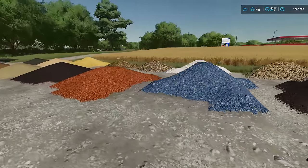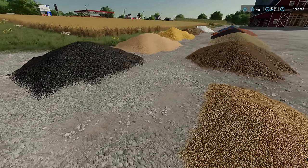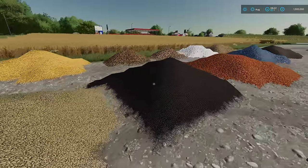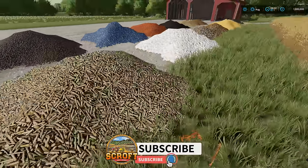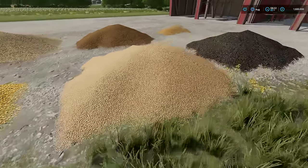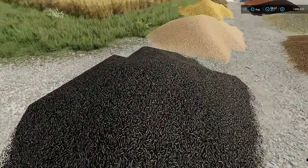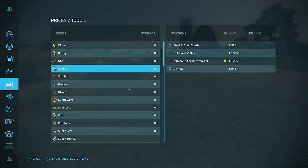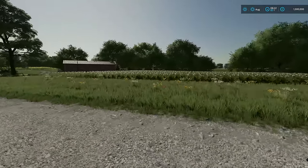So out of the 14 crops available, I've put all the crops on the ground here. We've got wheat, barley, oats, canola, sorghum, berries, sugarcane, cotton, sugar beets, potatoes, corn, soybeans, and sunflower seeds. So out of all these crop types — all the ones you can grow — I'm going to answer the question of what is the most profitable.